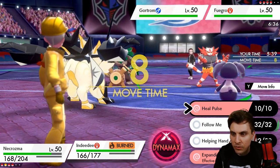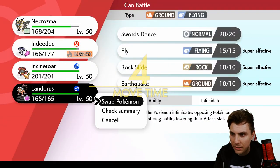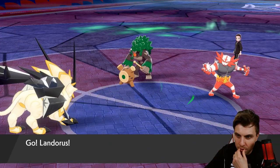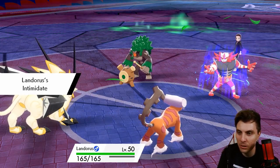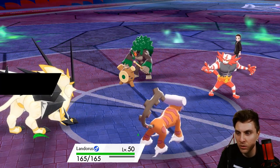We could get an Expanding Force off and we could switch — I think we'll switch to Landorus here. It gives us a better opportunity to get the Psychic Terrain back onto the field. This is so tricky. I don't want to lose this match, but we've got to be patient. I think we're going to be in a position to get our Trick Room up again, knowing what my opponent's got.